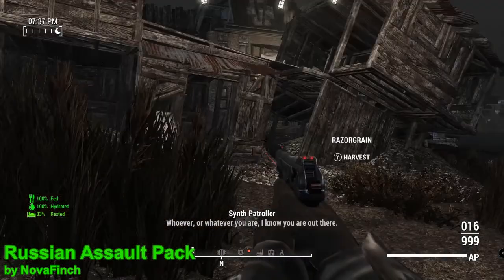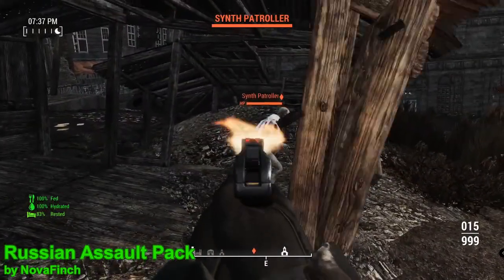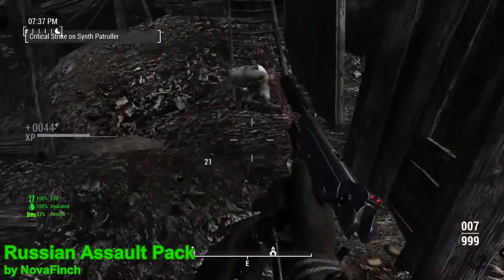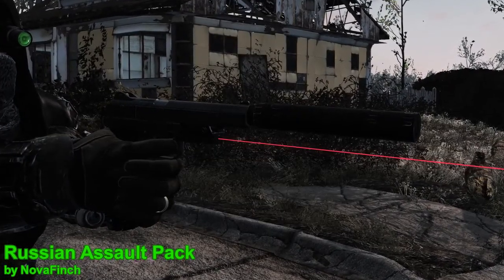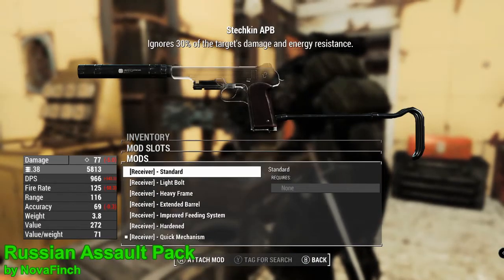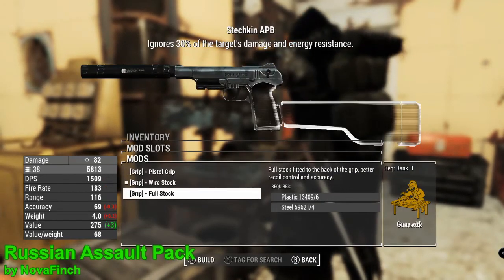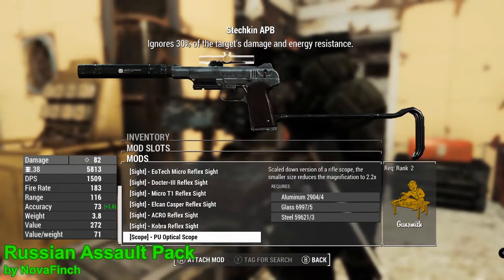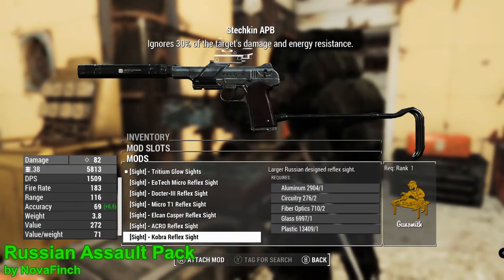If you like to play sneaky, stealth-like characters as I do, you're going to love this weapon. It's small, compact, and really packs a punch. Taking a quick look at this weapon in the workbench, we can see it has all of the standard upgrades you'd expect to see for a pistol, such as the receiver, the grip, the suppressor, and also a fairly generous amount of sights.